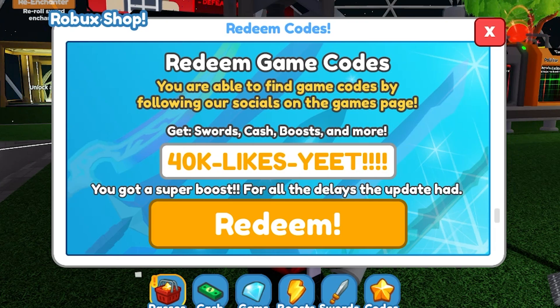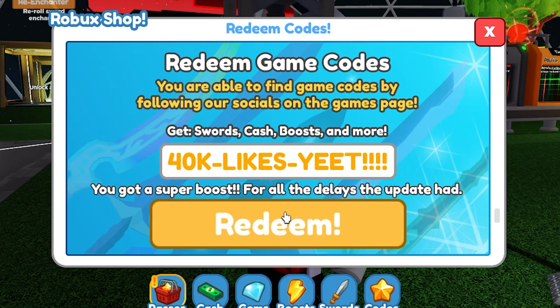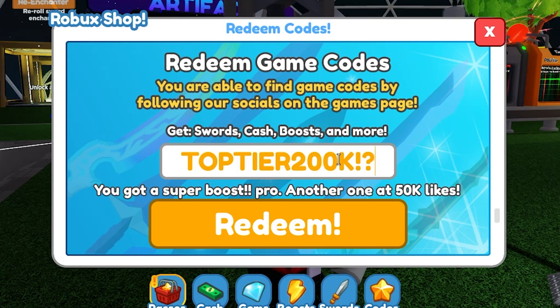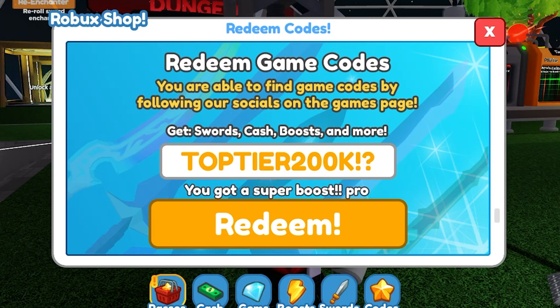The next code is '40k likes yeet' — we just got 40 minutes of super boost, as you can see on the screen. Then 'top tier 200k' also gives a super boost, and we already have more than three hours of super boost total, which is super insane!